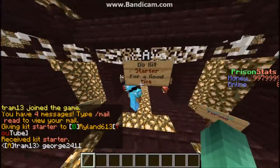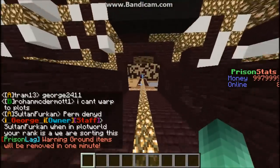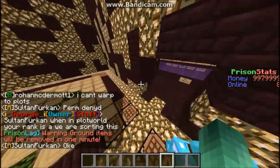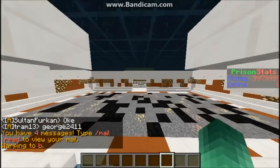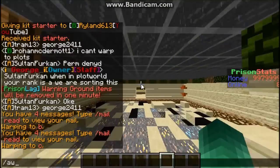First you want to go to mine A, so you just run down here. There's wood and all that, and then you have to sell it over here. Then as you rank up you just go throughout all the mines — the mines get better and so do the prices. We'll go through some of them real quick.